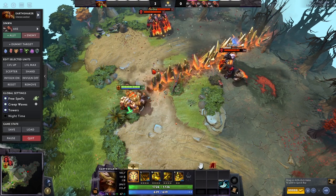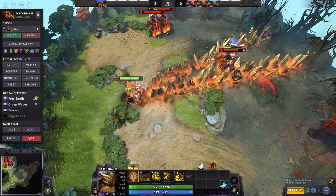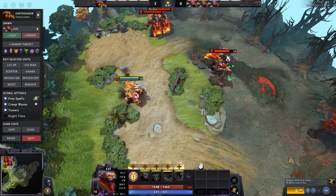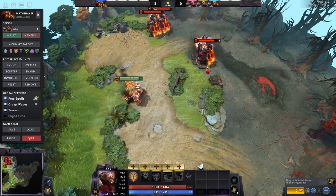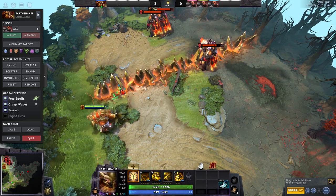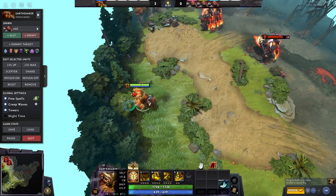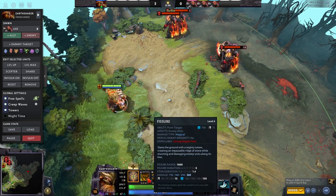Fissure is pretty straightforward — the range is very long. When you cast it in a direction, rocks spike up from the ground and it does damage and stuns any enemy along that path. The axe took damage and was stunned there. The other thing is enemies can't actually walk past this fissure, so it changes the terrain — it can block enemies from chasing you or your teammates, and it can divide a teamfight in half.